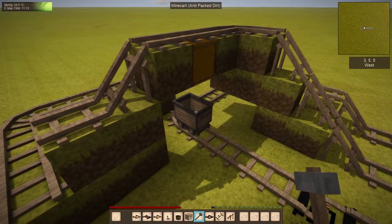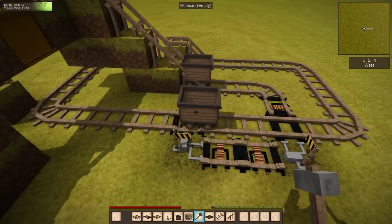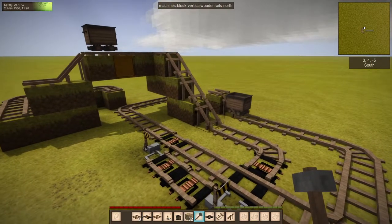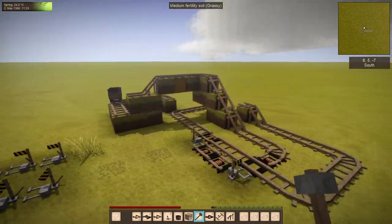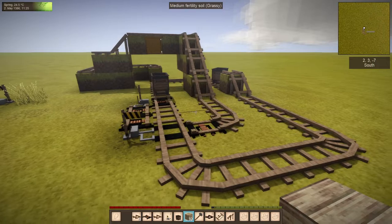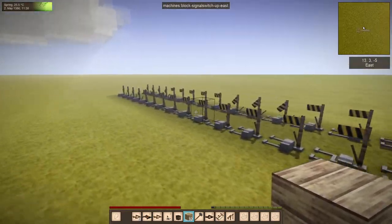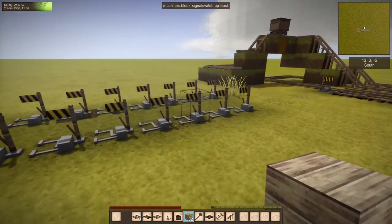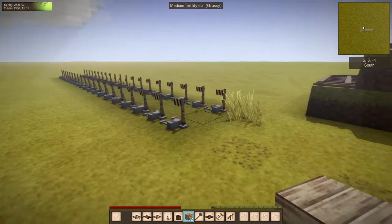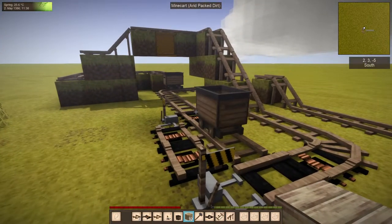You'll see this cart here is loading up with blocks and it switched so it can go up and unload. But then this cart here has gone by and has not tripped this rail — that's because it's empty, so it's not putting out a stronger signal. I've added a signaling system; by default it sends up to 16 blocks, and the player sends a strength of 16 when they switch the block, so you can see them all go up and down the line.